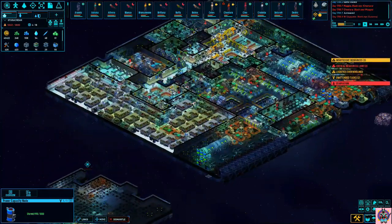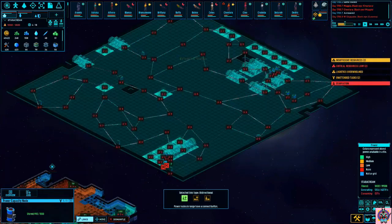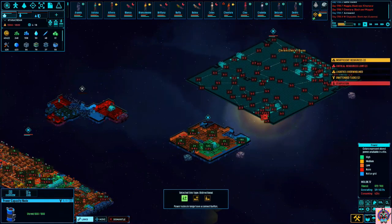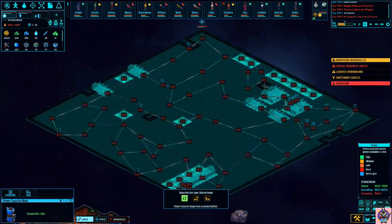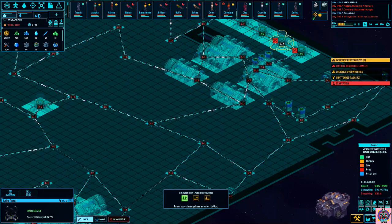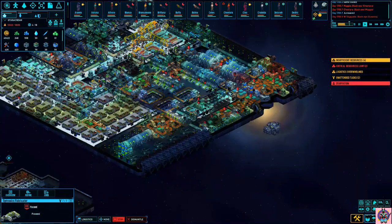We can talk about the power capacity nodes, which are useful at certain moments in your game. Later on, I don't find them particularly useful. This bigger ship has a larger energy consumption and has to distribute energy in different places. Your ship will have different energy requirements depending on where you are in your game. If you have a crew somewhere between 10 and 20, you won't have a lot of energy requirements, so you can rely fairly on both power capacity nodes and solar power as a way of slowing down your consumption of the fuel required. That will help you survive longer and get past one of your first energy crises.